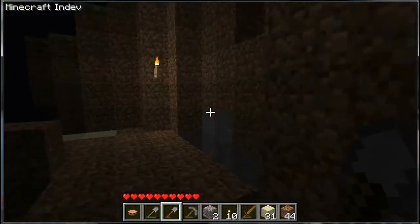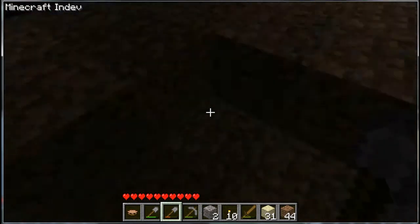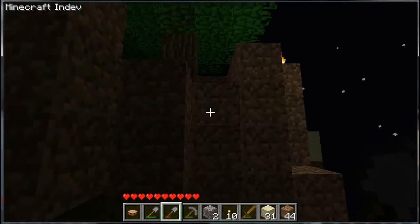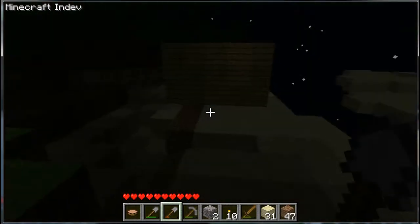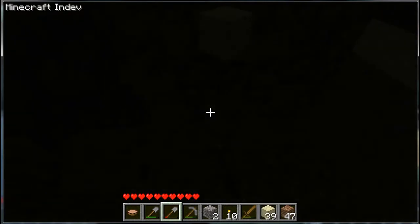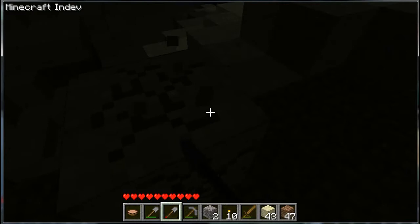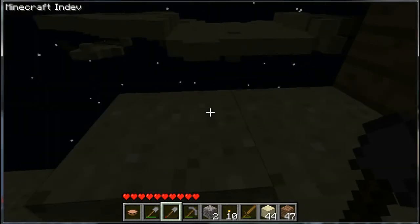If there's a modder out there that can correct the bugginess of the modding API, I will greatly appreciate them. I was thinking about making Minecraft 1.7.10 every single world type and every single combination of world — the entire world as a biome, since they're so small. And after that, I would make their own dimension for each biome.